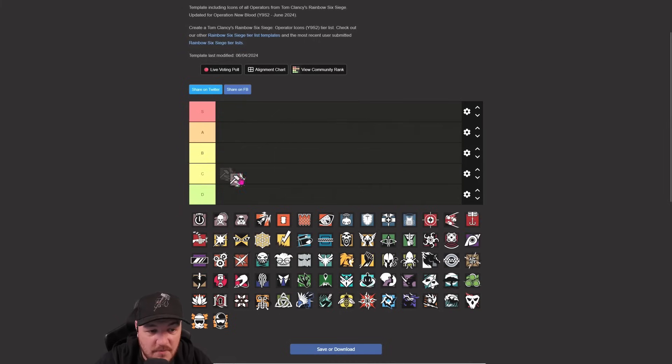Sledge sits in C tier for me. Buck is better at making vertical because he can do it both ways, Ram also exists although Ram obviously only gets three rolls of the dice to make vertical. The L85 is an incredibly solid gun, but now with frags being a little bit weaker - although they're still decent - I think Sledge unfortunately sits in C. Maybe it's time for Sledge's SMG-11 to come back.